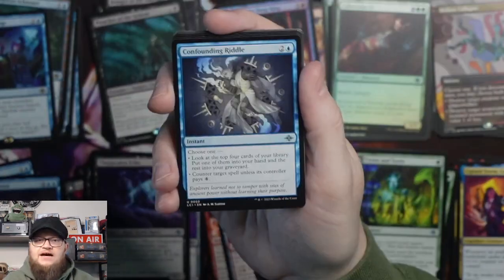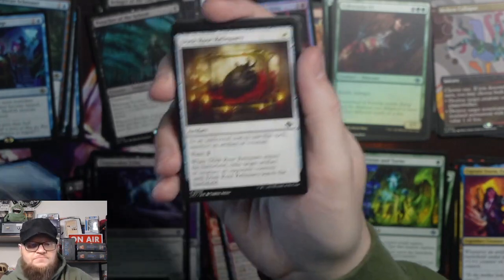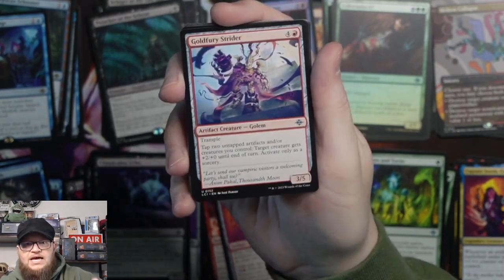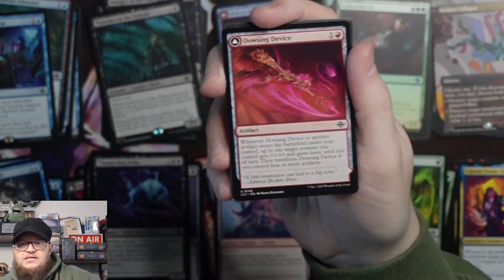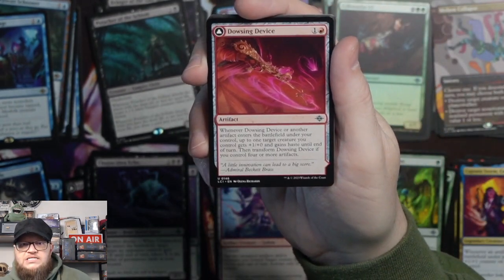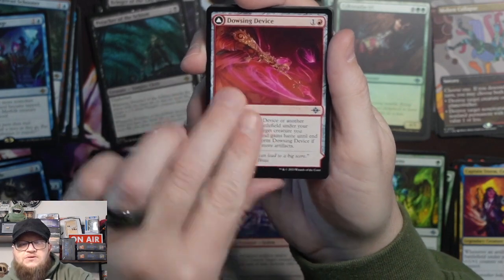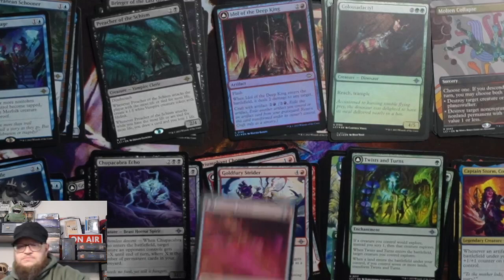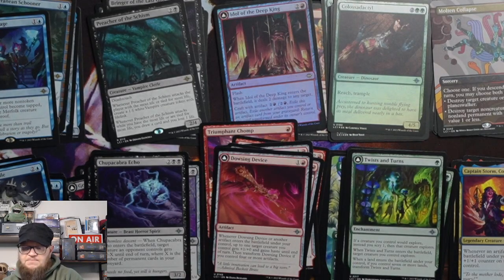Then we have Confounding Riddle, Dusk Rose Reliquary, Gold Fury Strider, and the dual-face card is the Dowsing Device — which I've opened already. Geo Grotto, and then commons.